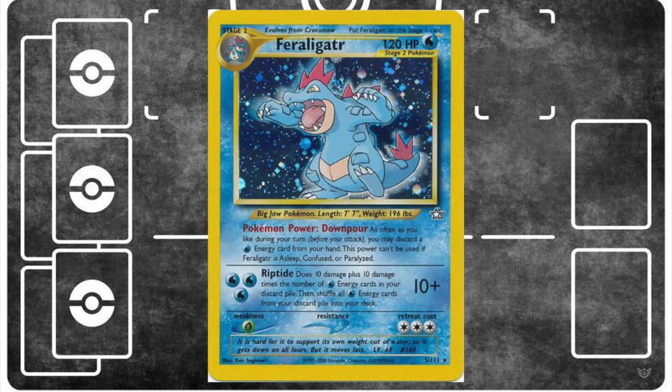Riptide Feraligatr — here we go again. The beast that dominated the Rocket-on format is back. That Riptide attack can do insane amounts of damage for only three water energy, and it's supposed to be balanced by the fact that all of your water energy gets shuffled back into your deck, meaning you have to restart your Riptide setup every time you use it. Feraligatr's own Downpour Pokémon power is a big help in getting those water energy into the discard, meaning you can power up Riptide faster.